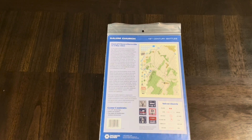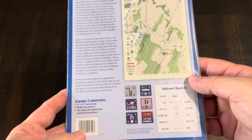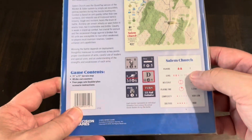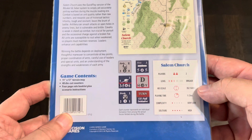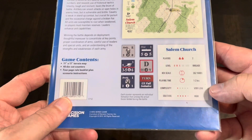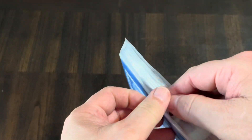Here is an example of the map and an example of the counters — both leaders and regular units. It's two players, brigade level, hex scale is 352 yards, playing time is one to two hours, complexity is very low, and solitaire suitability is very high. It doesn't have a dedicated solitaire rule set — you just play it two-handed. There's really no hidden information, so what you see is what you get and what you can shoot at.